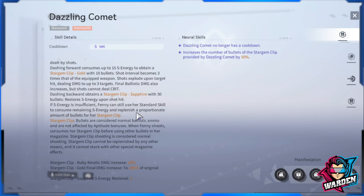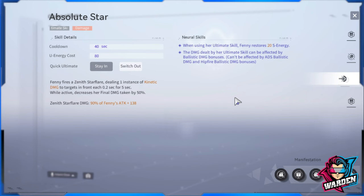The support skill scales with attack, so prioritize building attack. Moving to the ultimate skill, Absolute Star — it's like a miniaturized Fresha Hush ultimate. Fenny fires a Zent Star Flare dealing kinetic damage, and this also scales with attack. Neural skill additions include restoring 20 S-energy when using her ultimate, and the damage dealt can be affected by ballistic damage bonuses, though not by ADS or hip-fire ballistic damage bonuses.